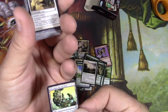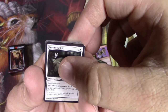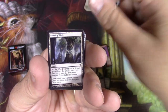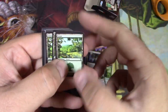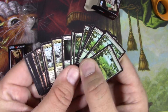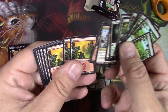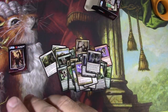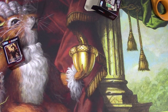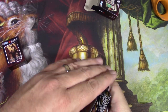Whoops — dropped Vitu-Ghazi out of the bottom. Griffin Guide. Recumbent Bliss, a couple of those. Meditation. Evolving Wilds, and then into the lands: a bunch of forests, Jungle Shrine, Refuge, Mountain and Plains. Oh my gosh. So there's the Ajani deck — I'm gonna scoop it into a pile. What a fun little novelty.